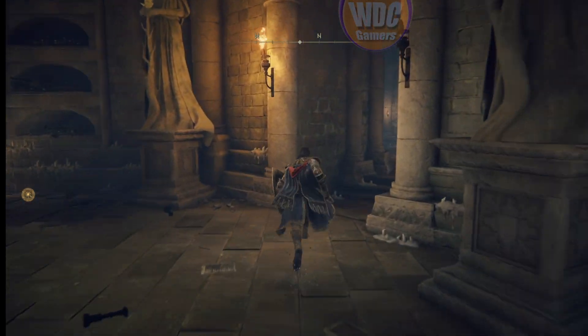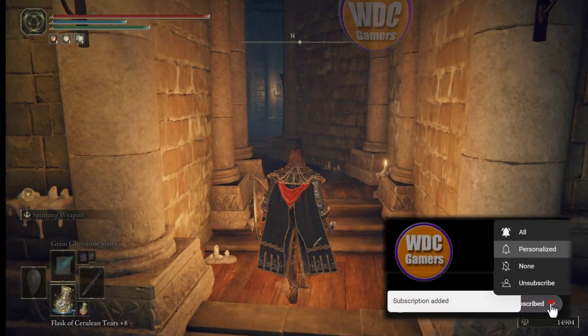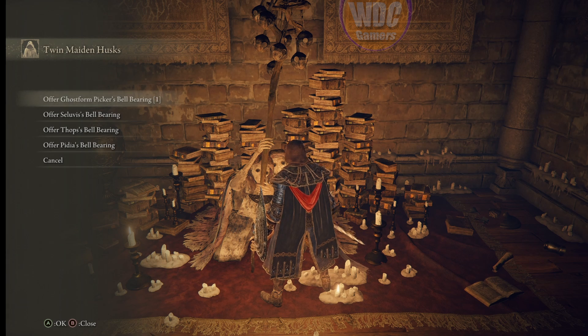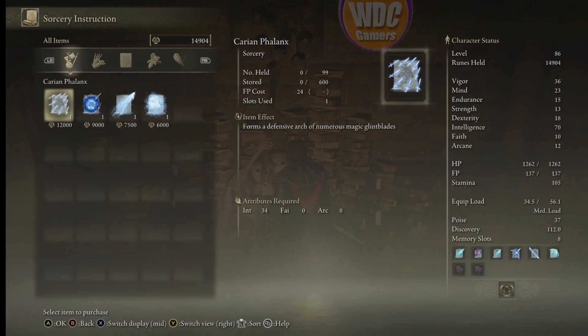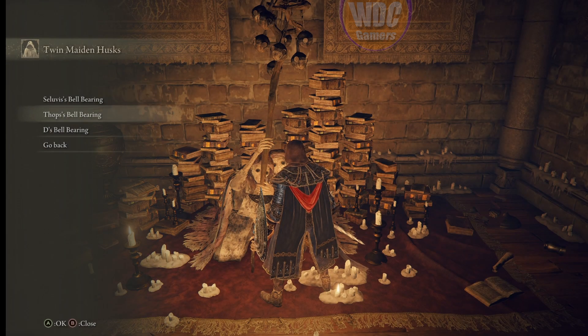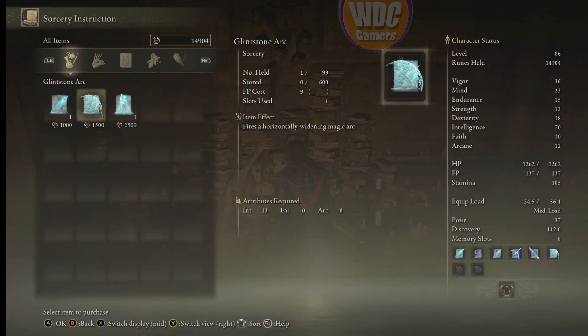Welcome back - this is going to be a relaxing episode. We're taking a break and getting a few maintenance items out of the way. First thing is we collected some bell bearings we need to turn in, so we're going to come over here to the Twin Maiden house for bell bearings. We've got the ghost form, Celibus's bell bearing, Tops bell bearing, and Pitya's bell bearing.